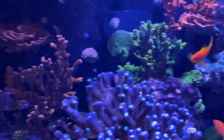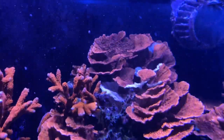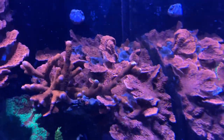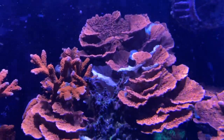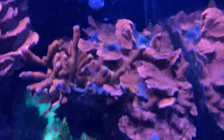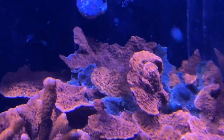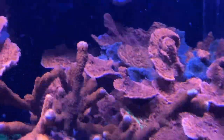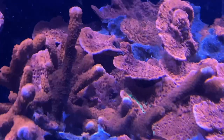We have a little bleaching going on on this colony over here with the monti cap, but it's basically the same thing that was happening over here. It's the emerald crabs — they come over and pick the detritus. It heals up just like these guys; you can see the dead spots and there's no more bleaching. It's just growing out over time. I'm actually going to probably pluck that piece off right there so more of the green can come through.